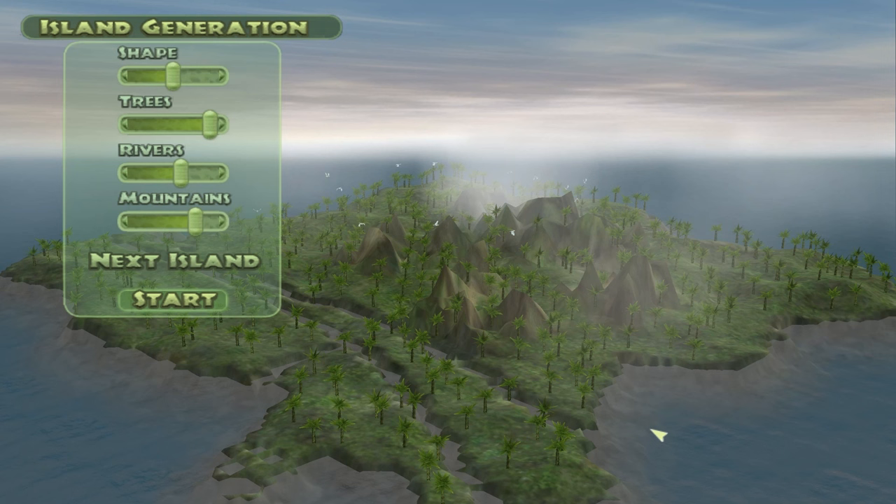Another feature from Jurassic Park Operation Genesis is Island Generation, which for Evolution 2 could be adapted to Map Generation — where you can pick the shape, the amount of foliage, rivers, mountains, and all that. You could go one better and even pick where these terrain features are placed to really get a grasp on how your island will work. If rivers are added to the map, bridges would be a nice addition for guests and even dinosaurs to cross.